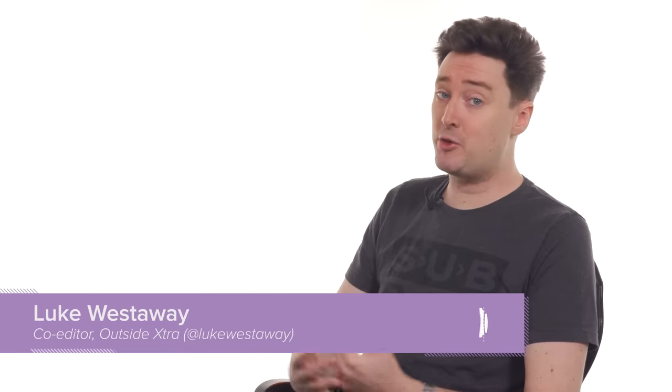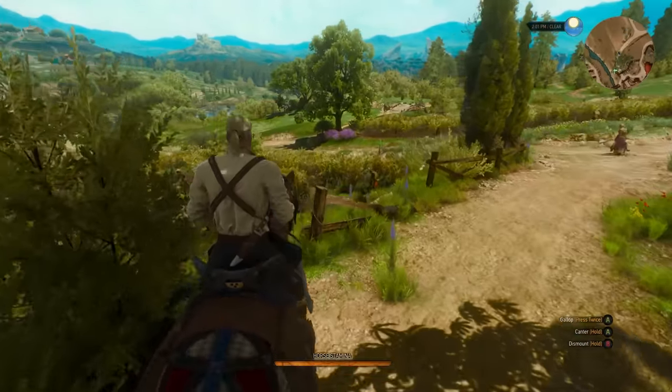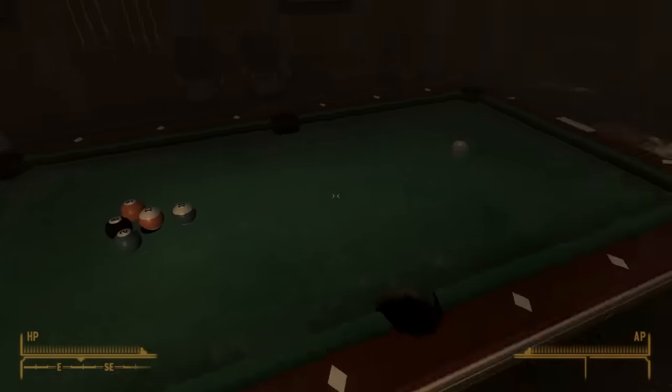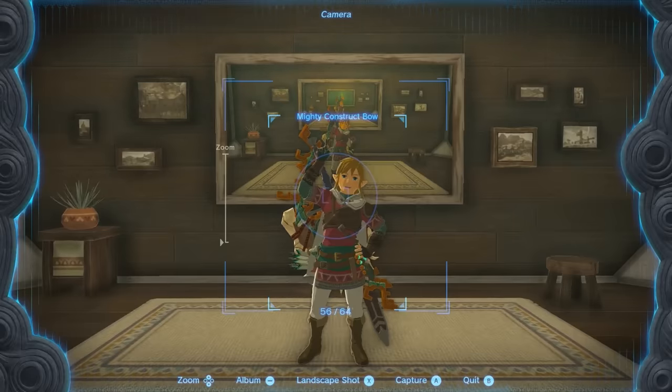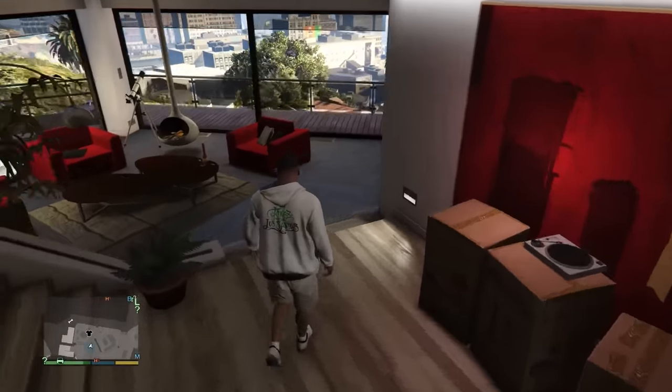One of the many terrible things about the real world is that for a lot of folks, getting your own home is ridiculously difficult, let alone one built atop a waterfall with an 8-car garage. Enter video games. Because in this medium, weirdly often you'll find it's possible to acquire absolutely stunning houses as a reward for, say, finishing a side quest. Often customisable, always cosy, and an absolutely perfect slice of escapism — we love it when a game rewards you with a house, and these are the best ones out there. Here are the video game houses so lush they made you want to risk electrocution by climbing inside your console in a bid to live in them.